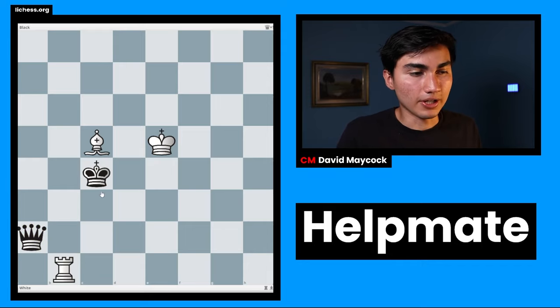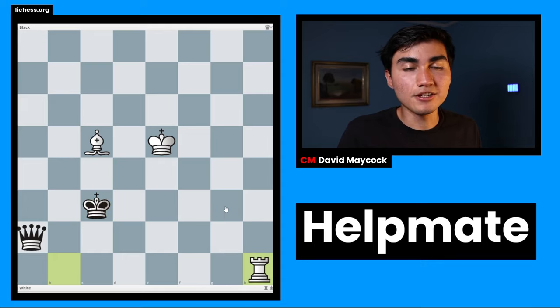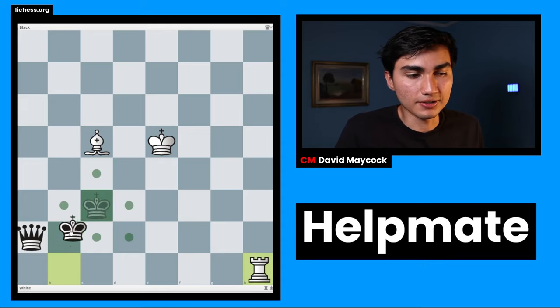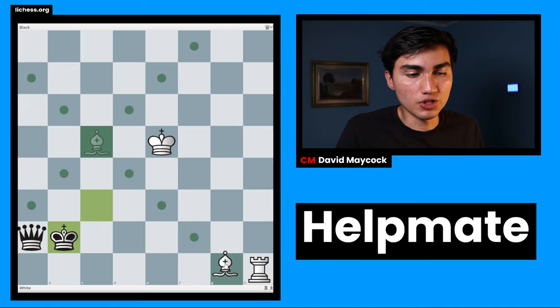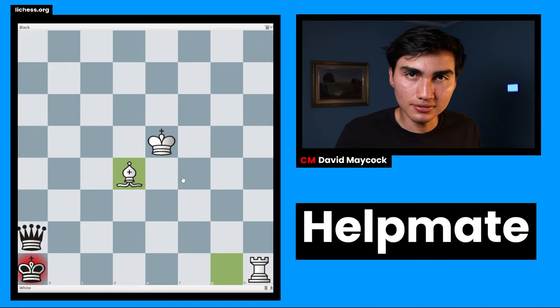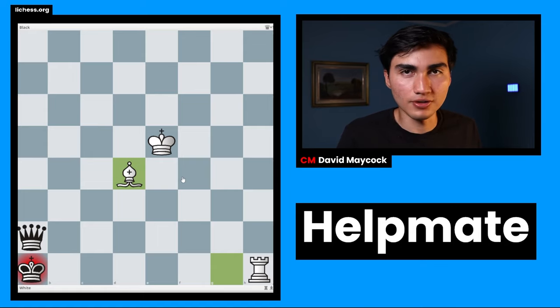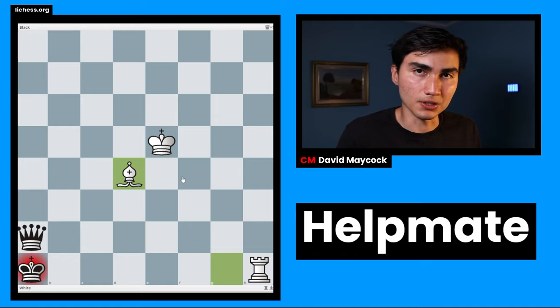King c3 is the first move — a tough one. Then white plays rook h1, king b2, bishop g1, and after king a1, bishop d4 — this is checkmate. This is the quickest mate from the position we started.